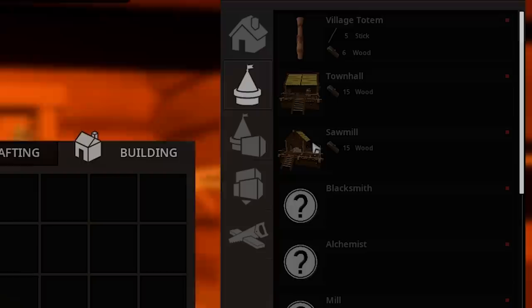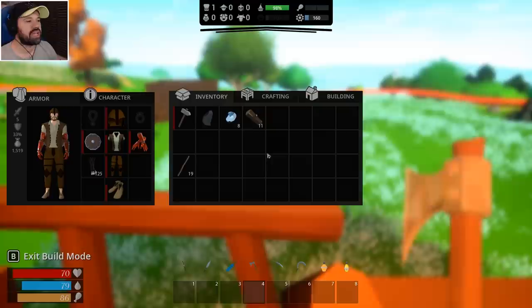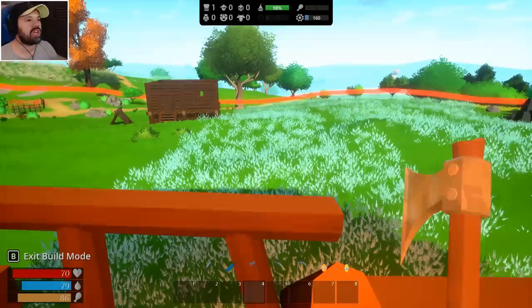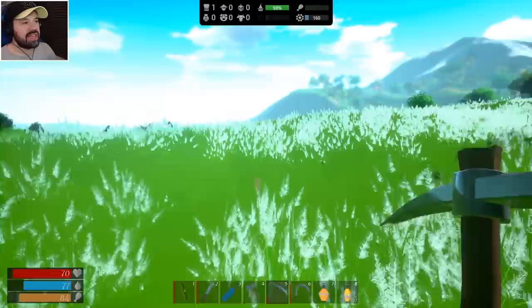I don't think anything visually changed, but we leveled up. Oh, hang on - does this mean the sawmill? That is amazing, we can actually do the sawmill now! So how do we do that? I have to go into building mode. I go to buildings, sawmill - can I do it? I need 15 wood. Oh no, I only have 11. I think the sawmill is what allows me to do the planks, which would be really amazing.